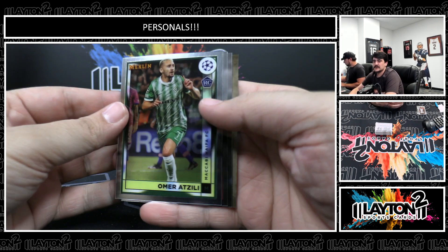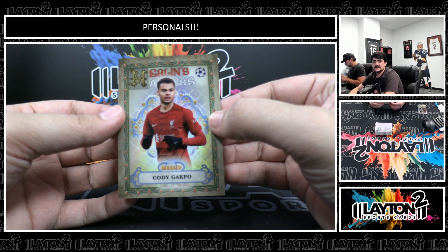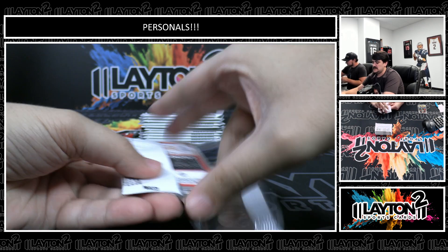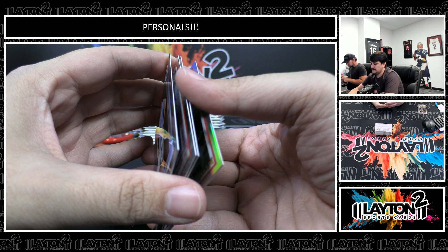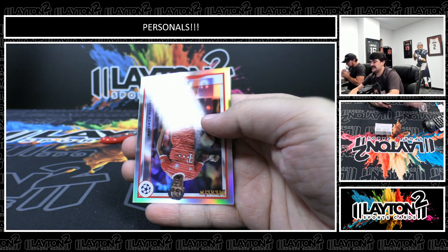It's been a while since we've seen a Super out of Merlin. This is a Gakpo Merlin Masters — one of those Merlin Masters was the last Super I saw. Rookie of Alvarez. Got a Matisse Tail refractor.